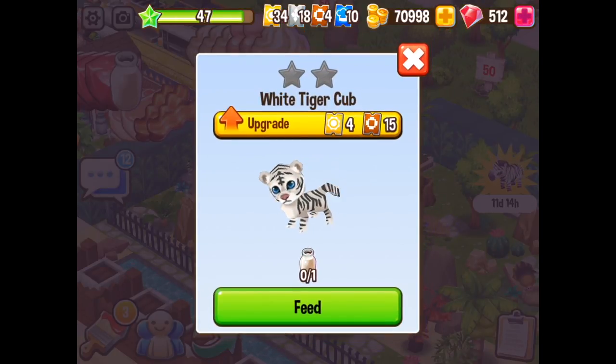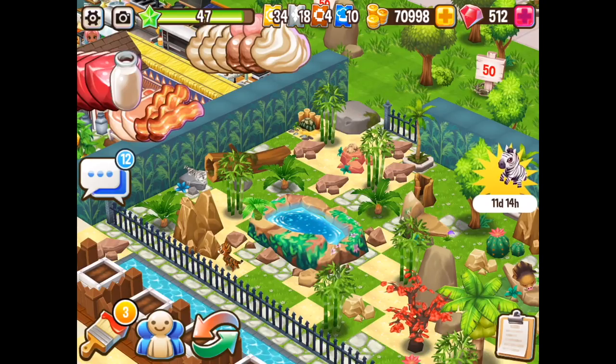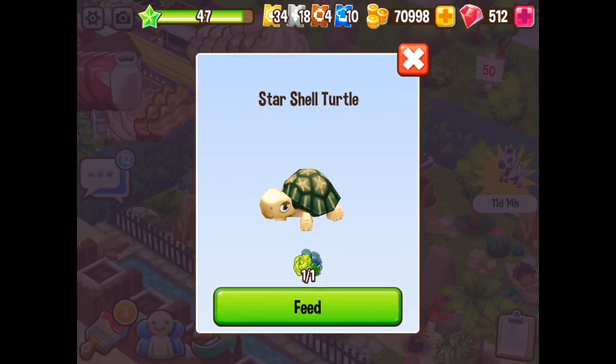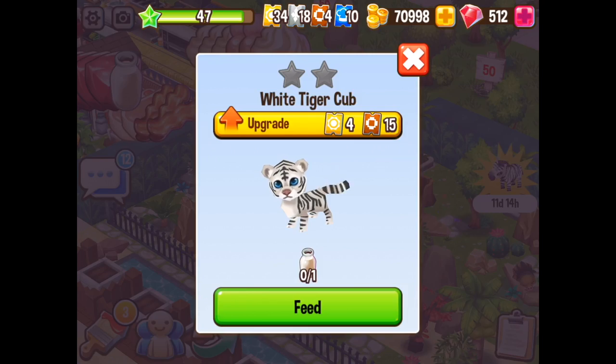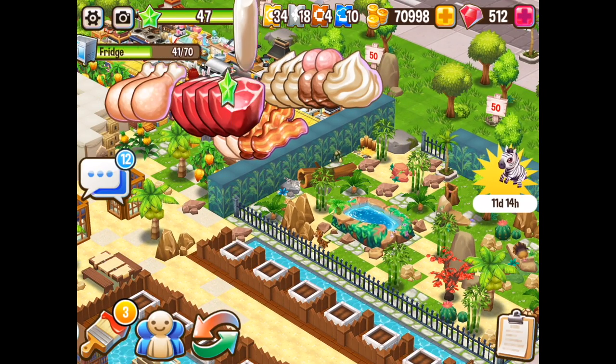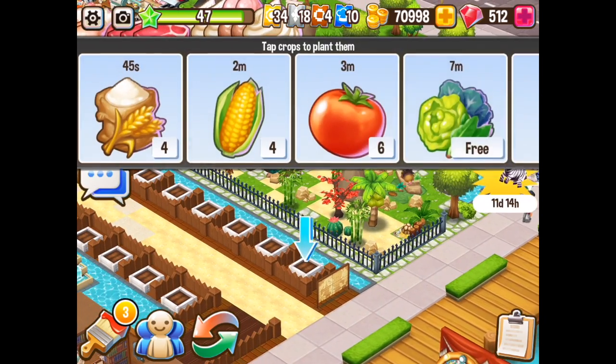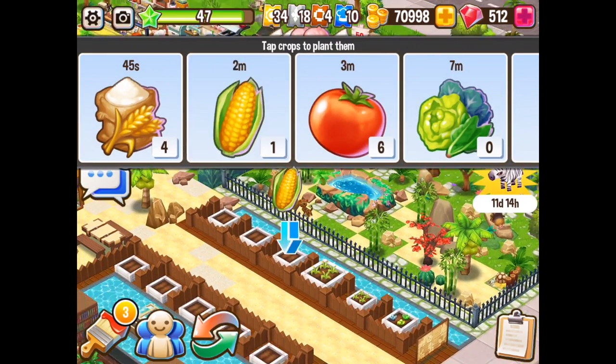If I look at the white tiger, I can upgrade that one now — 4 gold, 15 bronze — but I don't have the bronze. Oh no. So I can keep feeding it, I just can't upgrade it. The meerkat I need to restock more times. The actual turtle itself still needs to be fed and it's going around. So there's a lot involved when it comes to actually upgrading your animals, but it's all fun.